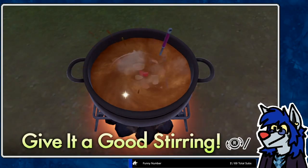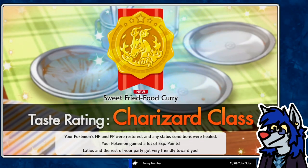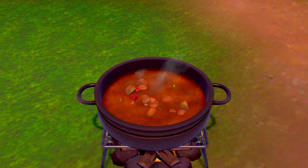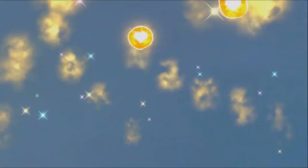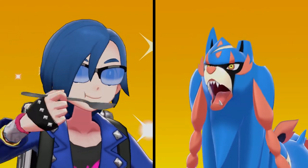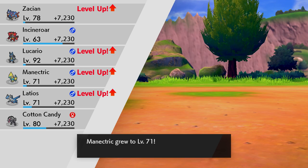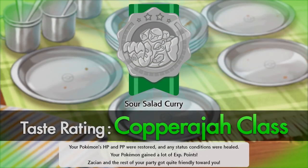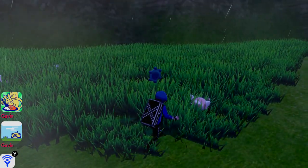Once stirring is done, you go to the final step: putting love into it by timing your A-press correctly. A well-timed press makes the curry a little better, and in multiplayer, if more than one person times it right, you get a special animation. After that, the curry is rated from Koffing rank to Charizard rank, which determines how much EXP your Pokémon get, how much they're healed, and how much sociability you gain — which triggers good things in the Pokémon Camp.